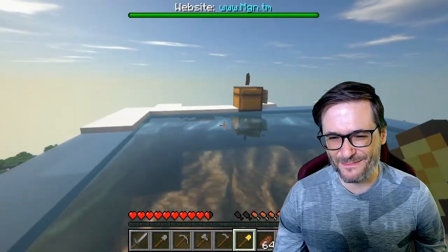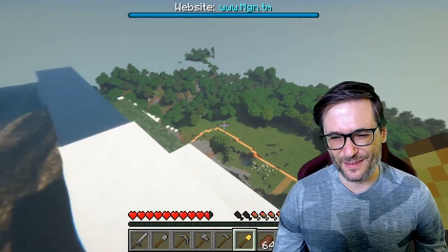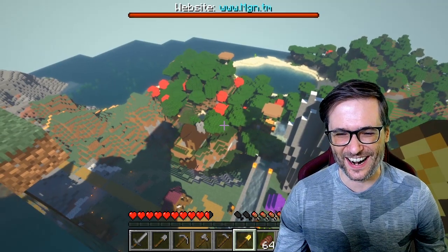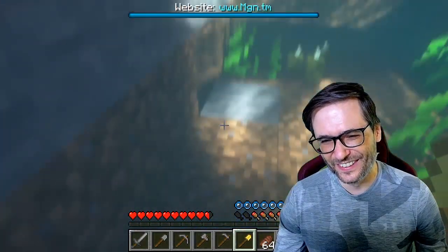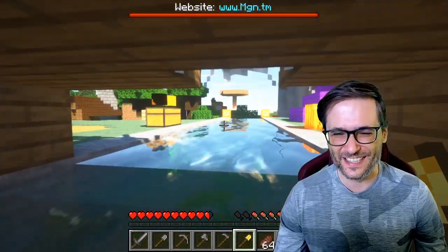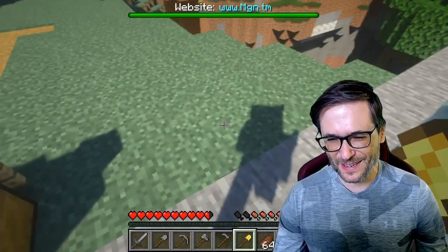Here we are at the top of the world of MGN Minecraft. We get to see what's all around us from this vantage point. We can see there's a grove of red trees over there. Let's jump down and go have a look. Swimming in the water, swimming under the bridge, and it's daylight which makes me happy. My shadow makes me even happier.